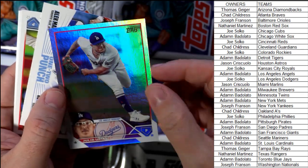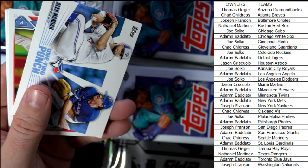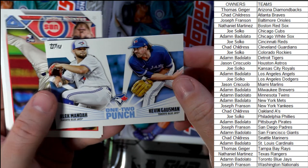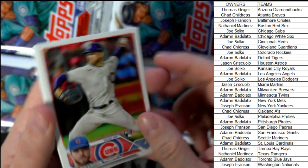Let's get to the good stuff back here. There we go — Julio Urias. Okay, it's gonna be a rainbow, one in every 10 packs. Dodgers going out to Joe S. The one-two punch, Toronto Blue Jays, Adam B — that one's coming your way.